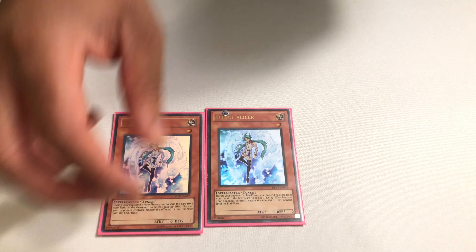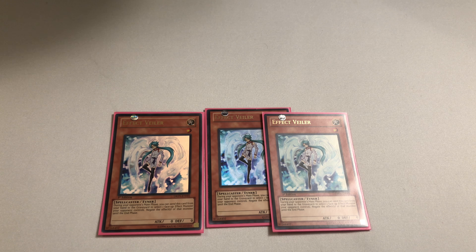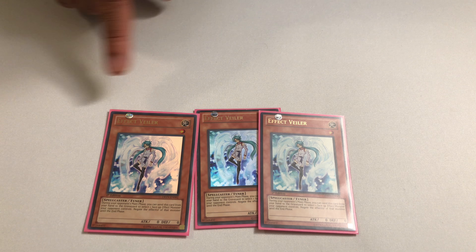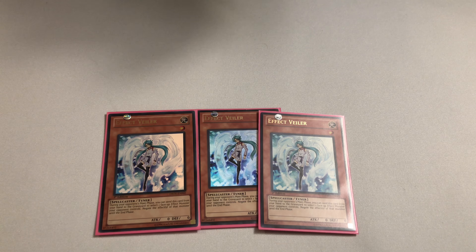We do run some hand traps — people are going to hate on me for this, but yes, I run Effect Veiler. Maxx C is too expensive for us to run, and basically every hand trap is too expensive to be considered budget. There is a common Veiler, and even the Ultra Rare Veilers are basically worth nothing. Veiler is actually pretty decent — there's at least one card in every deck you can still Veiler, stuff like Astrograph or Gofu, or your opponent's Condesa. Those are actually legit hits, and it's not a hard one to run.